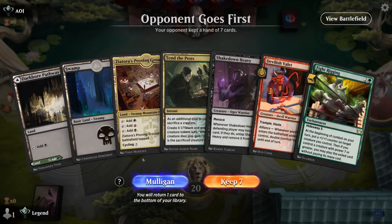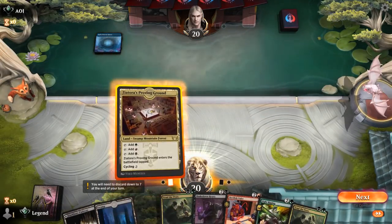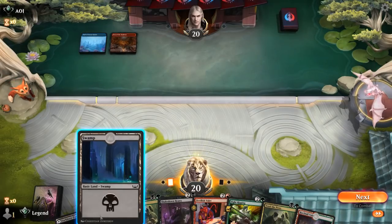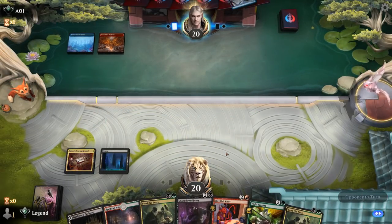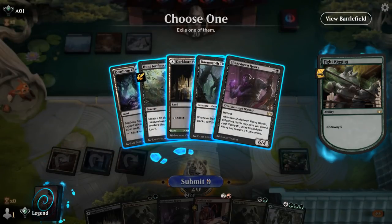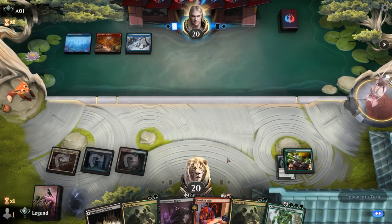Game 3 — we're on the draw with the entire combo: Fight Rigging plus Shakedown Heavy. We're lacking any early play with no 1 or 2 drops, and appear to be up against a blue deck where counterspells are a concern. We play Fight Rigging first since it's a card we don't mind if it gets answered. It resolves, and we look to find Demogoth Titan.